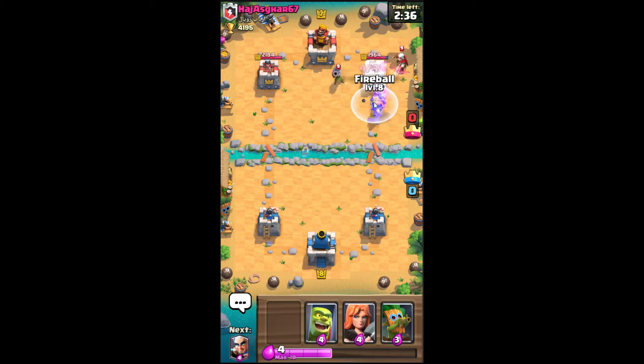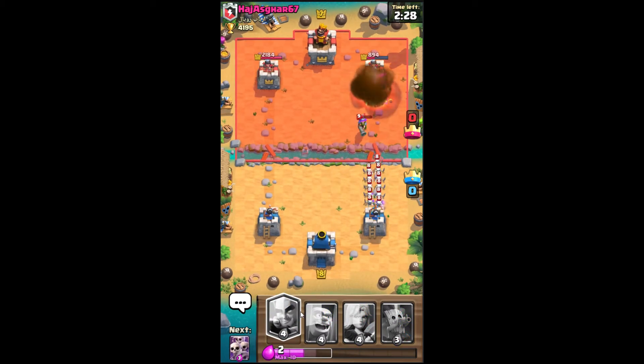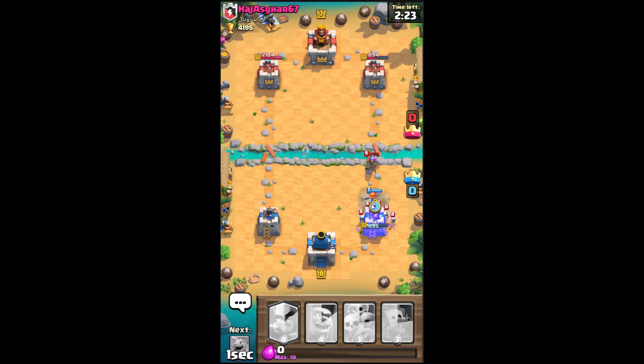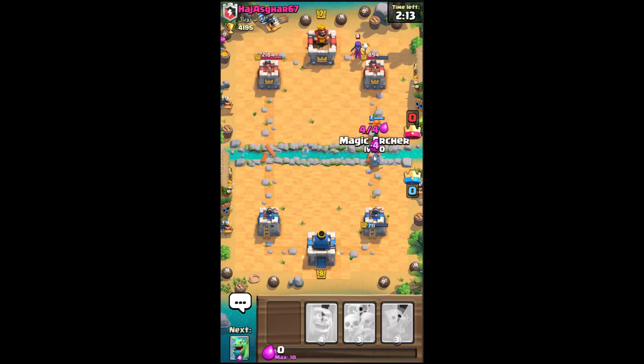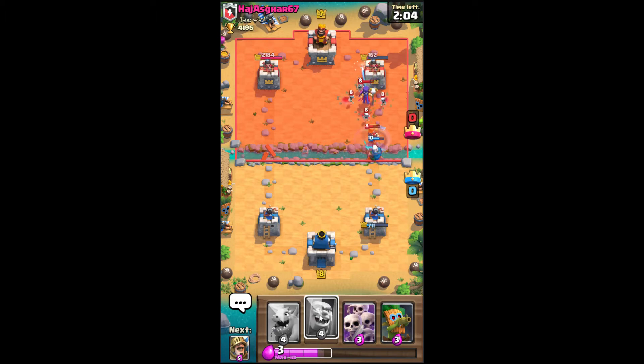Oh man, I won't be getting a lot of fireball value on that — oh, actually I can. Wow, that was great! I need to valkyrie quickly because that skeleton army is going to wreck everything. Valkyrie should tank for my magic archer. Yes, we're getting hits on the tower!